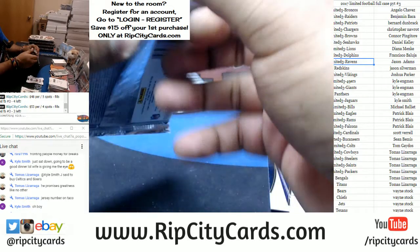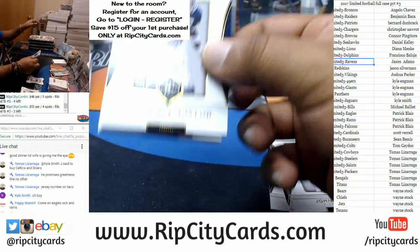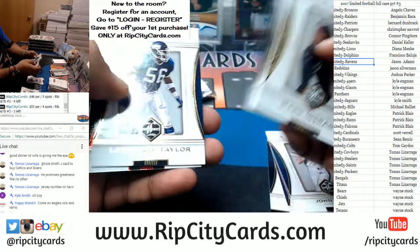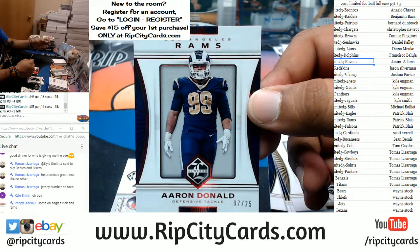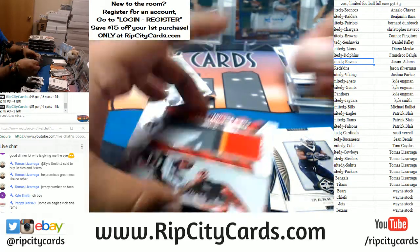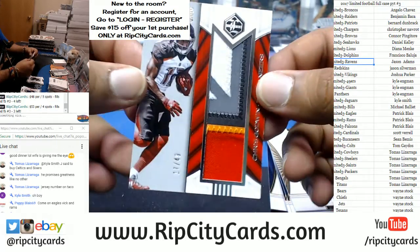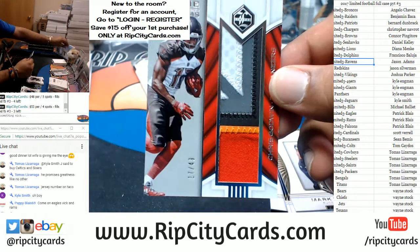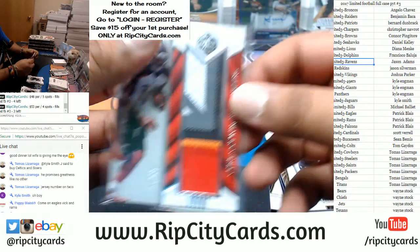There's another fat one here — probably an RPA. We got Aaron Donald to 25 for the Rams. And for the Bucs — asking, you shall receive — a sick patch for the Bucs, numbered 17 out of 49. Almost his jersey number — Chris Godwin of the Bucs. Bucs have some of the sickest patches in this stuff — like six colors on that patch. Crazy nice.